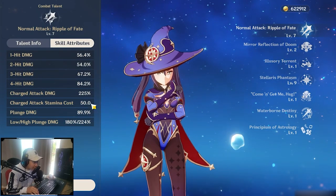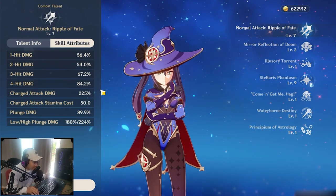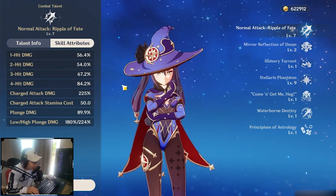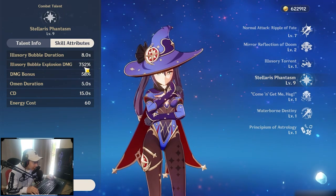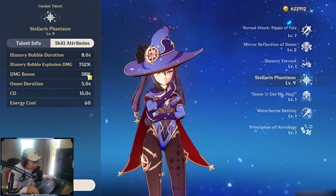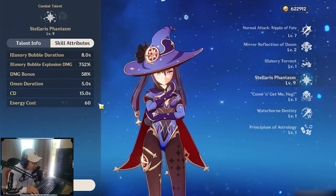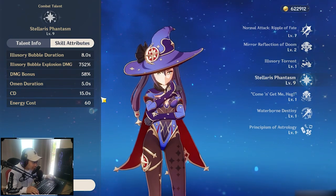One thing you want to look for is charge attack damage. Because she is hydro, she's going to be really easy to proc vaporize if you have a pyro character in your team, so a charge attack build can be very good, especially with Mona constellations. Her Q damage is the second highest in the game at level 9 — 752% — and she gets 58% increased damage bonus during the omen duration for all party members. With an energy cost of only 60 and energy recharge as her ascension stat, you can cast this as much as possible.